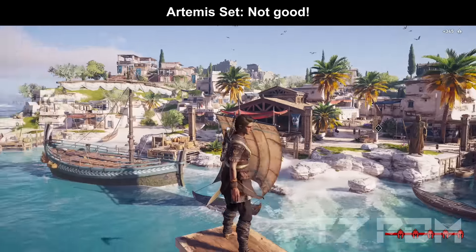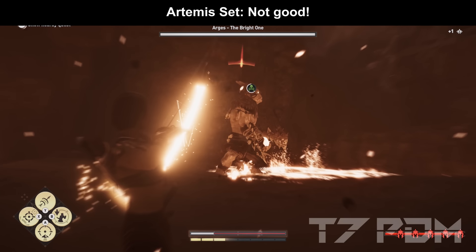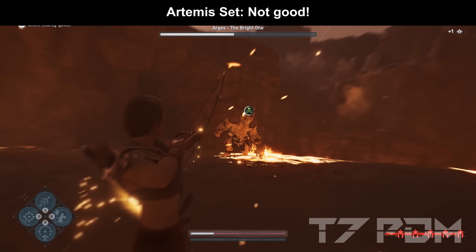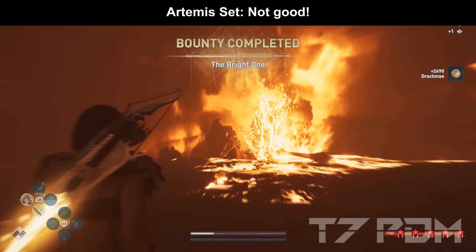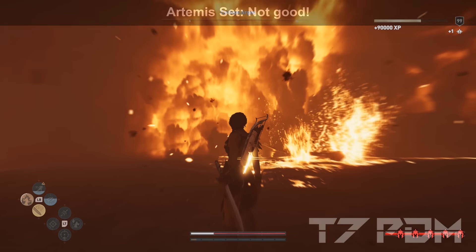This also contributes to why the Artemis set has so many bad engravings — it has nearly no crit chance or crit damage engravings at all. It is stacked full of Hunter-specific stuff: distant target damage, bow charging speed, and charge shot damage, which are mostly useless. Even if you are not playing with the Isu Legacy Bow, the Artemis set would still be bad, because you either have to add crit chance or crit damage, but you can't add both, and that results in an overall worse set.